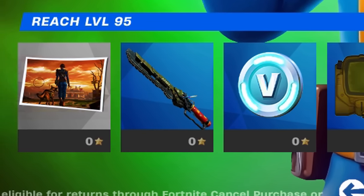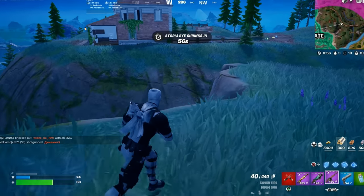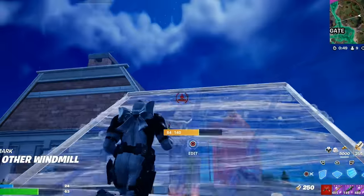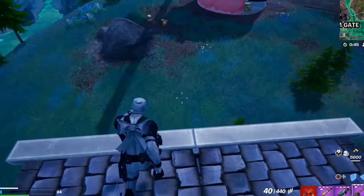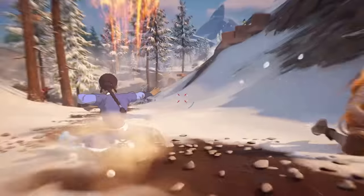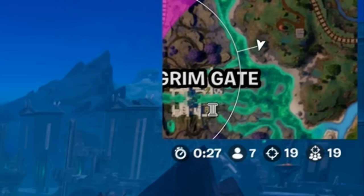The Vault Boy skin looks like it will include a Pip-Boy as a back bling and a chain sword as a harvesting tool, which is perfectly in line with Fallout. With the brand new next-gen update for Fallout 4 arriving very soon, this collaboration works perfectly. We'll most likely see some brand new mythic items related to Fallout making their way to the game as well, as we always get mythics related to new collaborations these days.